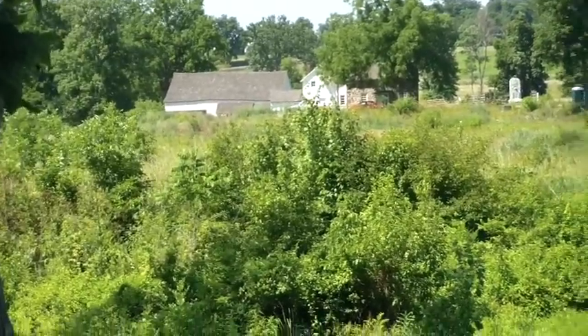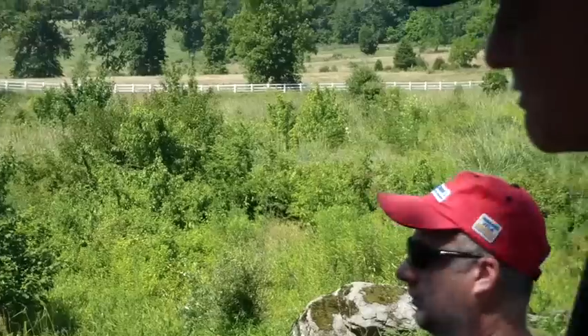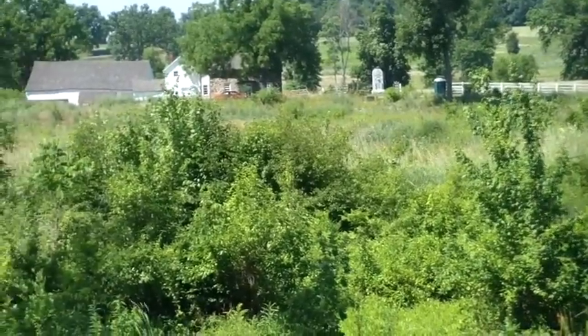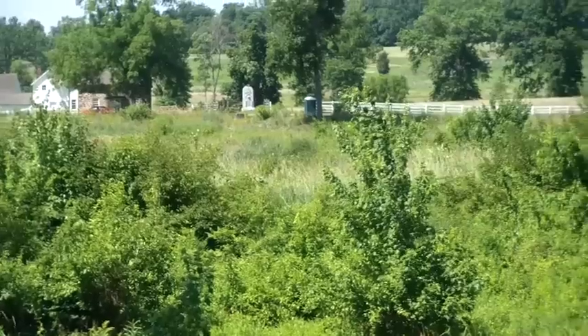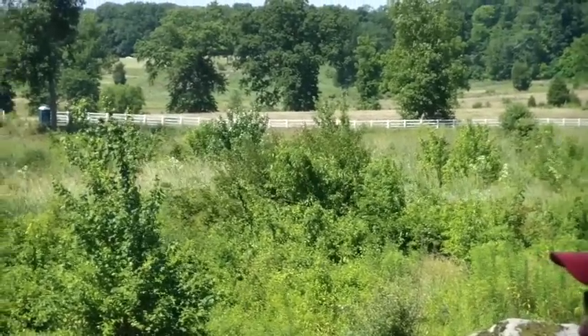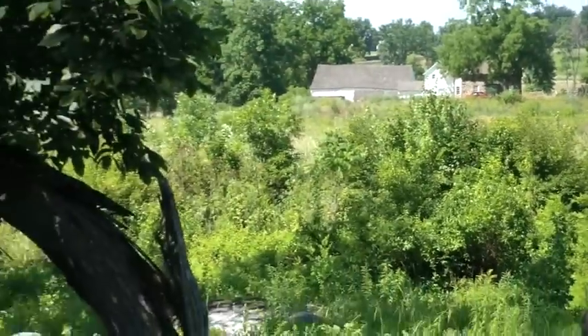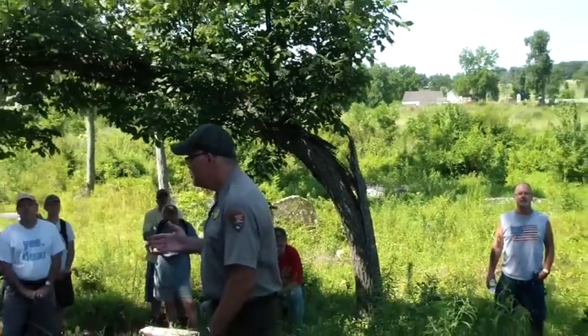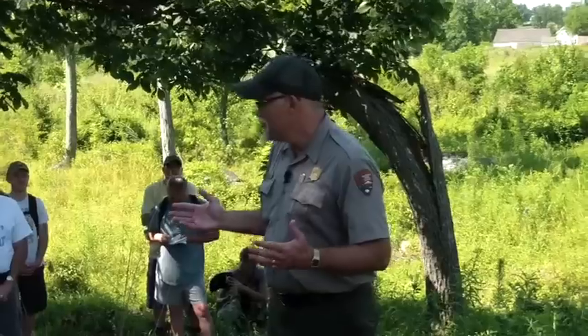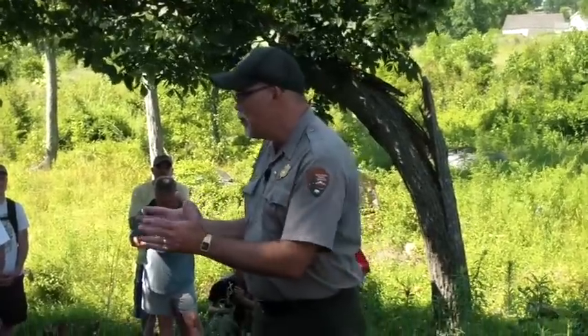Now we're at the base of Devil's Den, just slightly west of Big Round Top. The way a defensive protocol would go in a battle like this is that after you set up your main line — your defensive line — at the top of Devil's Den, you then throw out your skirmishers, and if you have access to sharpshooters, you put them out in the intermediary ground between you and the enemy as a first line of defense. Your enemy does the same thing, and so there's a battle within a battle out in no man's land.